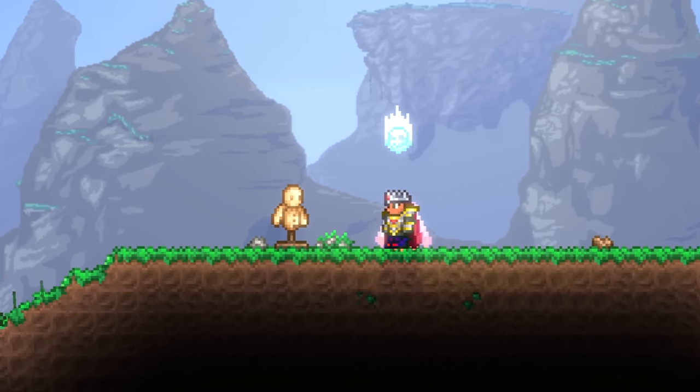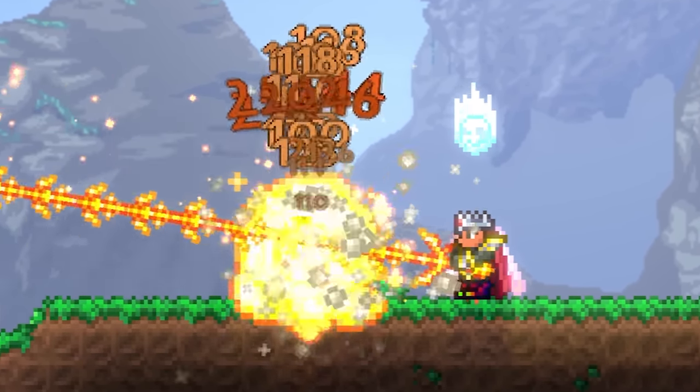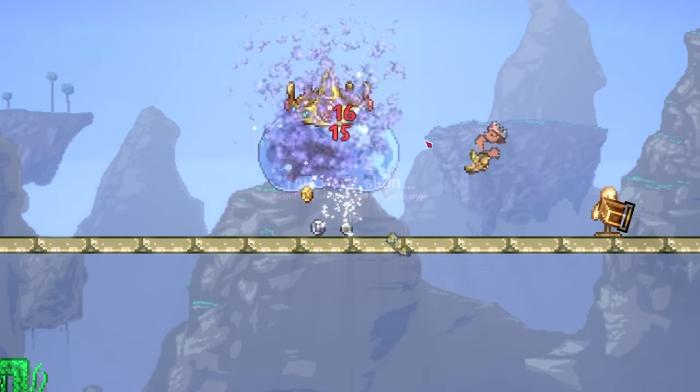Immunity frames are a crucial concept to understand in Terraria. They affect both players and enemies and make sure stuff like this doesn't happen. So, how do they work?